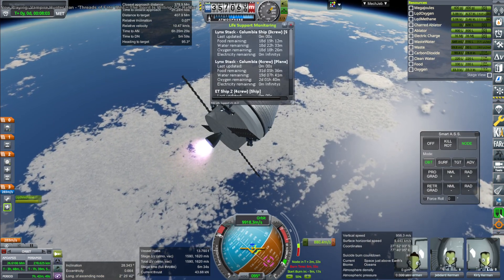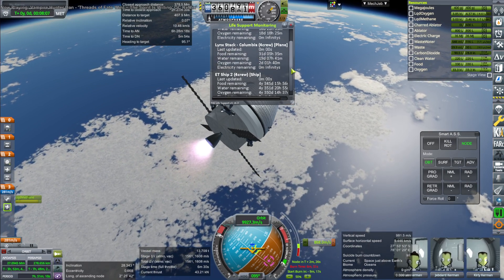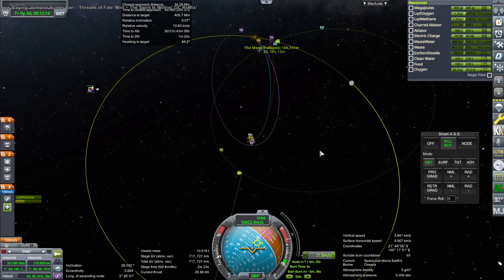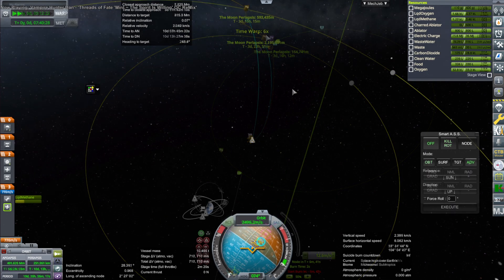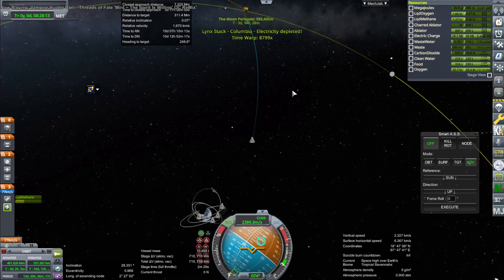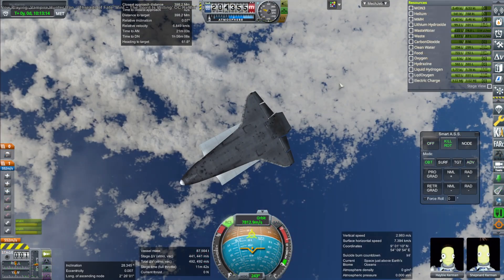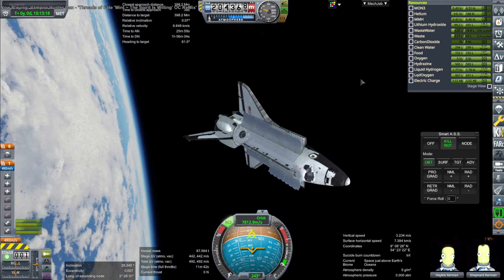I didn't get around to using it. One problem we have is we've got 18 days of food, water, and oxygen for our three crew. Normally that would be great, but it turns out I've misjudged this a little bit. When we get into this elongated, loose orbit around the Moon, it's essential that when we come back, our apoapsis is retrograde — basically retrograde in terms of the Moon's motion around the Earth.